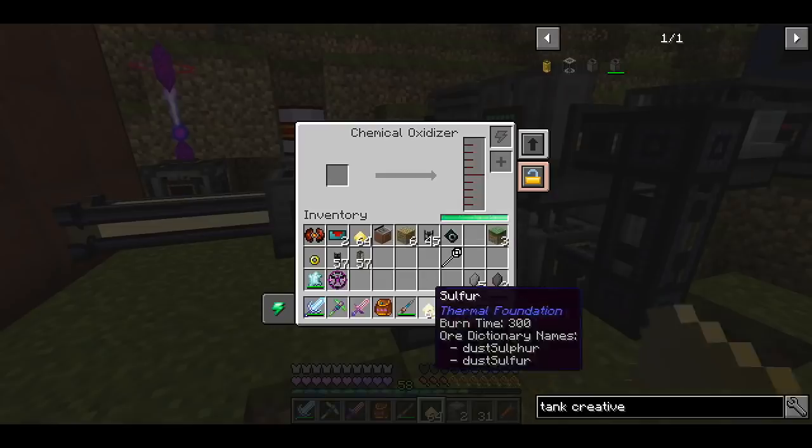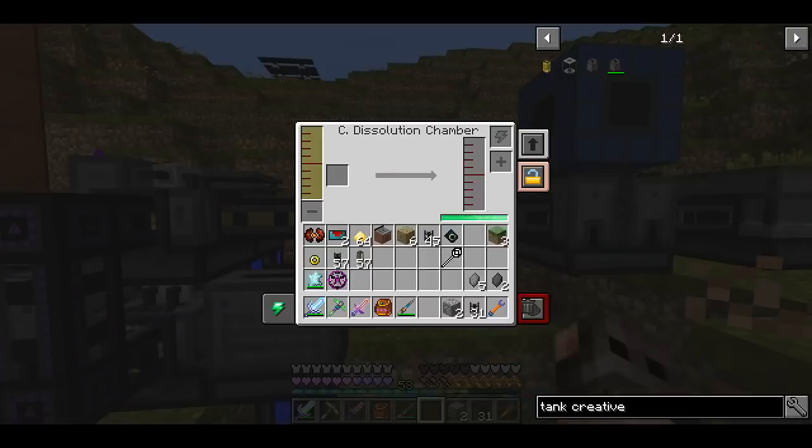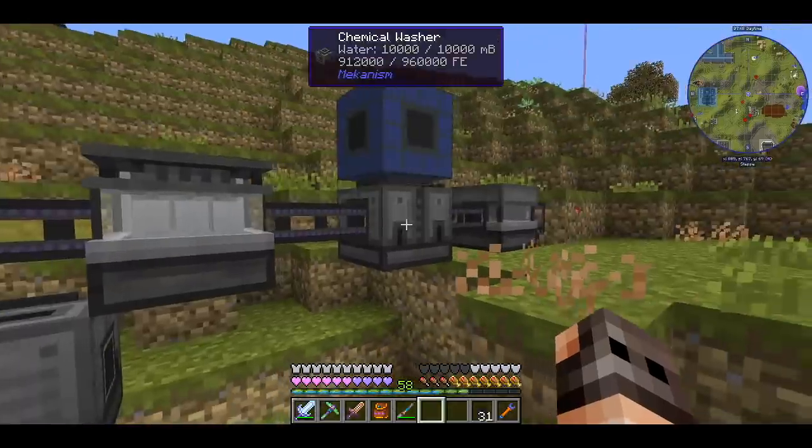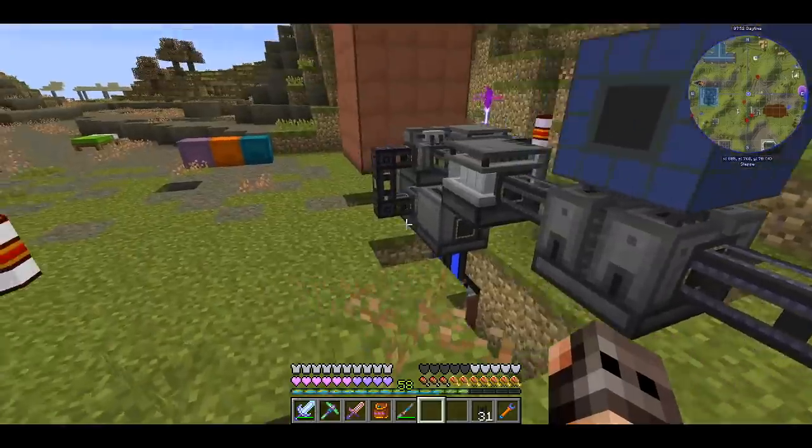This is as compact as I could make it. We need to supply sulfur automatically from our Applied Energistics system, and the ore goes here. We will get the crystals and they will go inside an ender chest, and life will be great.